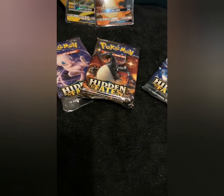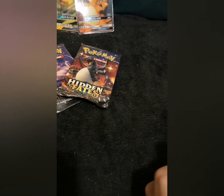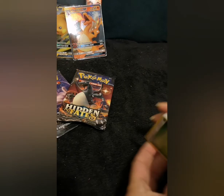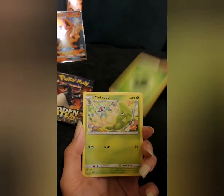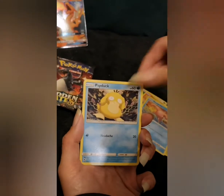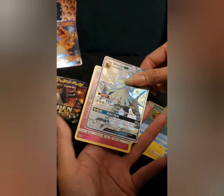Let's go with the Bird Trio pack next. So we have a Grass Energy, Metapod, Pokémon Scintillady, Scyther, Charmander, Charmander, Slowpoke, Psyduck, Pikachu, Magica.